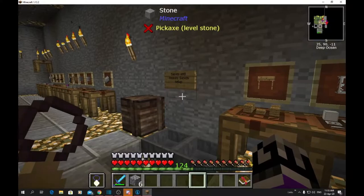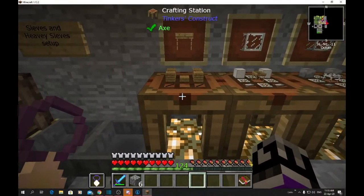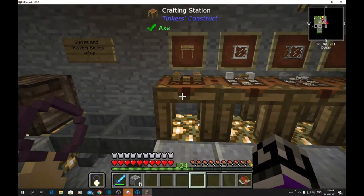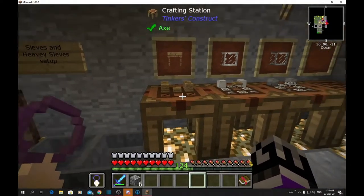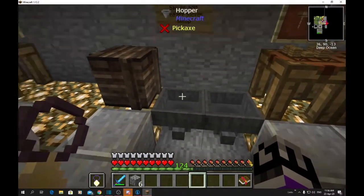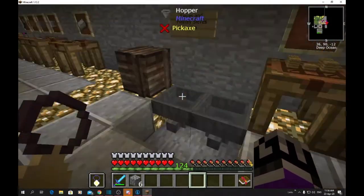Now we come to our auto sieves. I've shown you how to use normal sieves — these are auto sieves. You can put stacks and stacks of cobblestone, dirt, gravel, sand, or dust blocks in these and it will sieve the whole stack for you. You can set it up to automate it continuously. With hoppers on top they'll automatically empty out. You can stick a hopper on top with a chest on top of that to keep feeding it through.